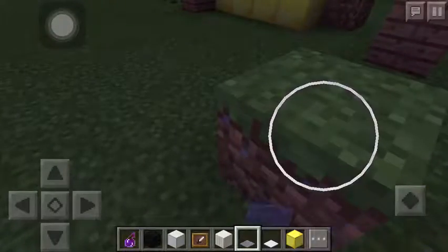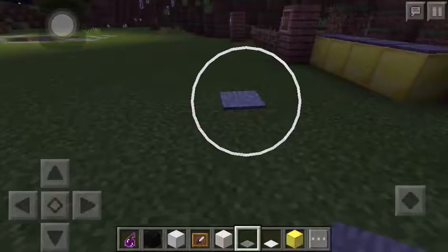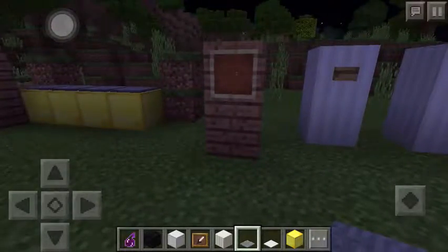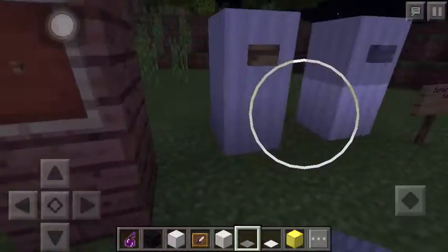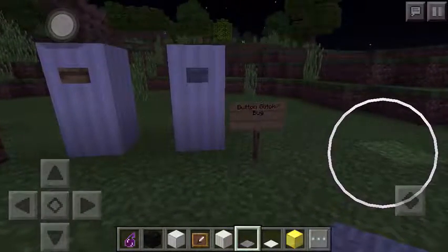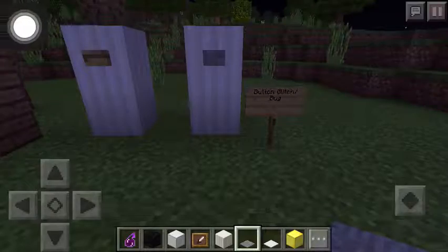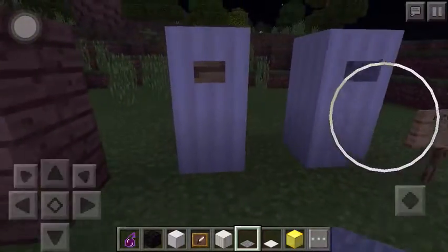The last glitch here includes buttons. I don't know why, but when you put buttons on an item frame — I always say picture frame for some reason — it creates this weird visual. This is actually a bug a lot of people have found out about. It works on both wood and stone buttons.